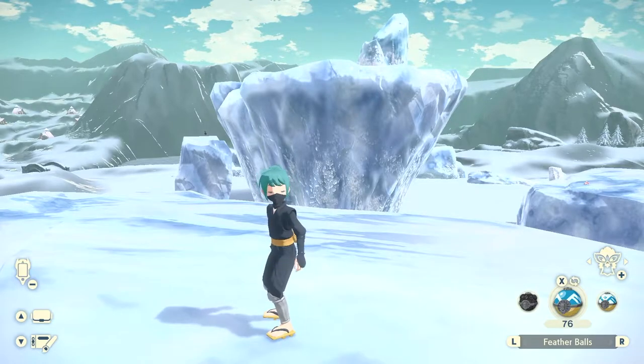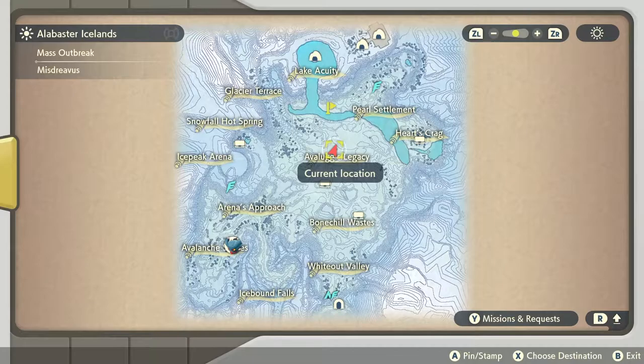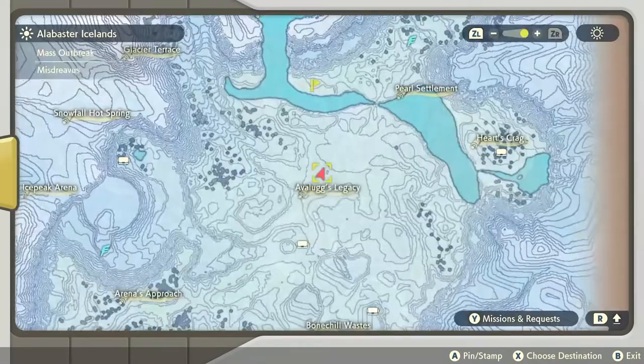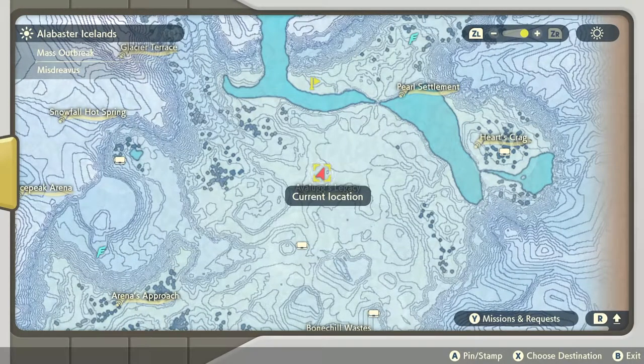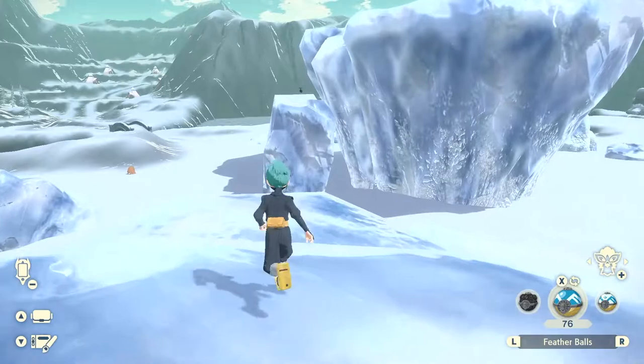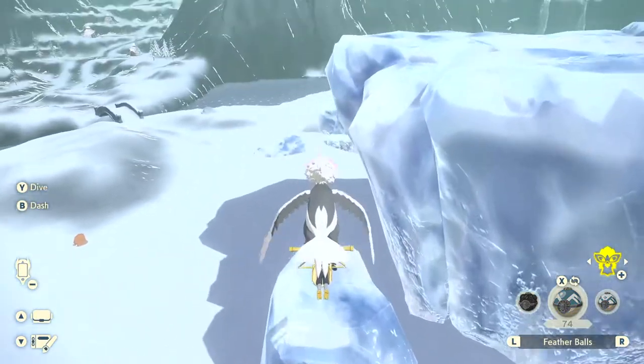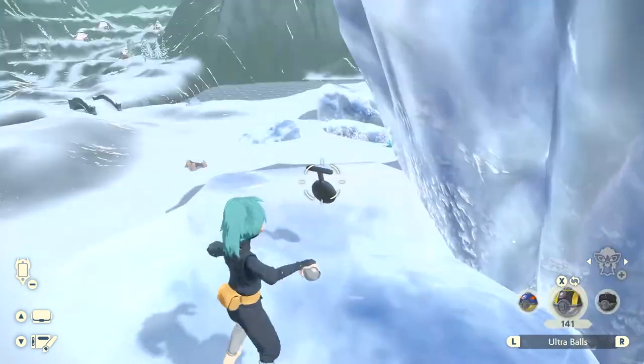The next one is easy to miss but also easy to find once you know where to look. It's located by the Avalugg's Legacy in the middle of the map. When you get here it's closest to the big giant ice structure in the middle — go to the edge and fly onto it and you'll see it on this little ice pillar. Just throw a Pokéball and you've got it.